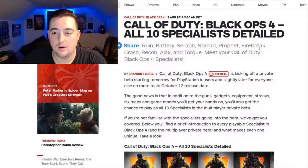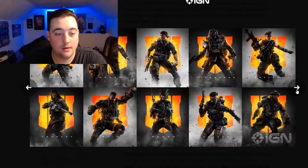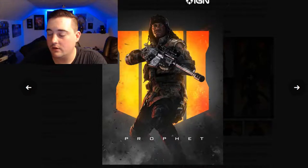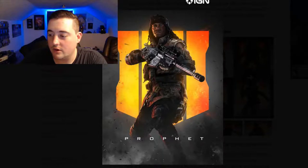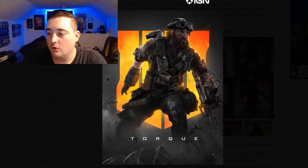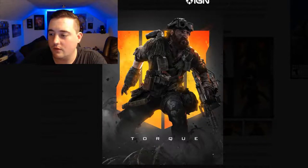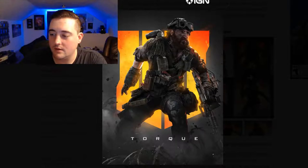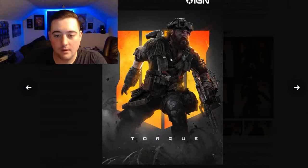Let's go over the 10 specialists. First is Prophet — representing the cutting edge of combat weaponry, he uses technology to disrupt opponents' tactics. His Tempest ability is a tactical rifle that shoots electricity-charged shock rounds to incapacitate enemies — same Prophet from last time, just a bit less futuristic. Next is Torque — with a gift for improvised construction, he defensively controls combat flow. His Barricade ability deploys reinforced cover while securing objectives, and a built-in microwave field slows and damages enemies.